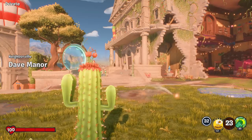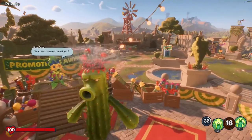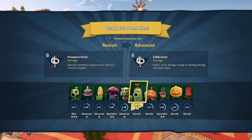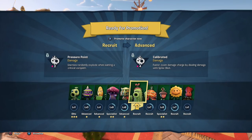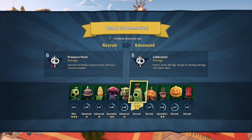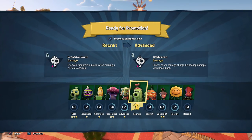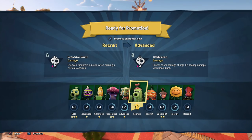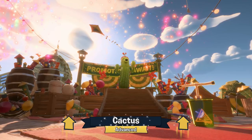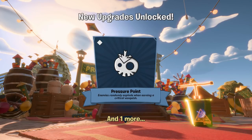You've lost connection to the game. But we're still level 10 — okay, that's fine with me. Unfortunately we didn't get to see the end of that game, but we still got level 10 with the cactus with tons of awesome action. Ready for promotion from recruit to advance — we got the Pressure Point, which is a damage upgrade where enemies randomly explode when earning a critical vanquish. And Calibrated — faster zoom damage charged by dealing damage with spike shot. Making zombies explode near other zombies could be really, really good.